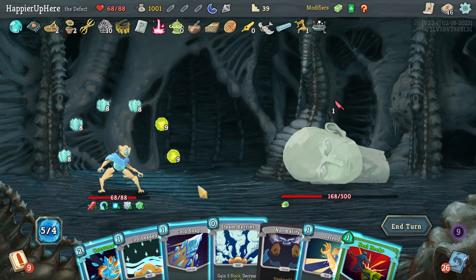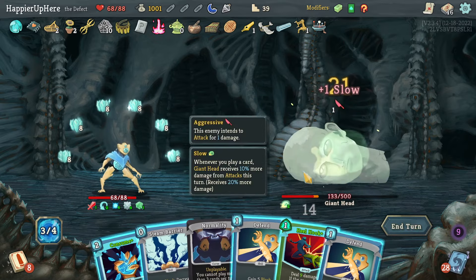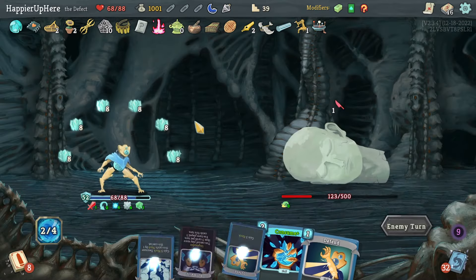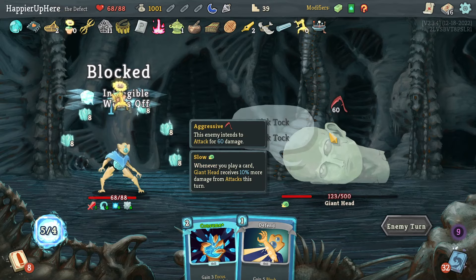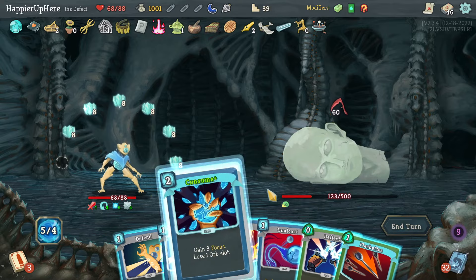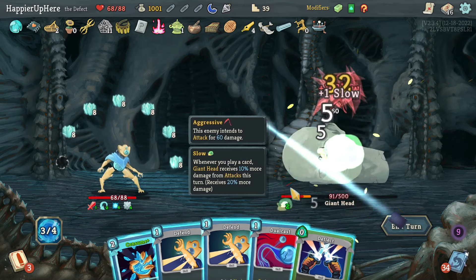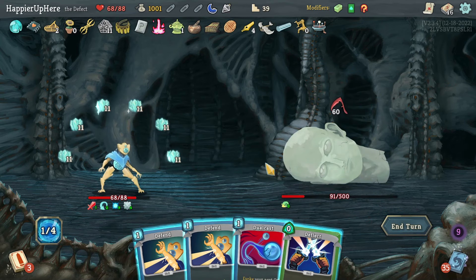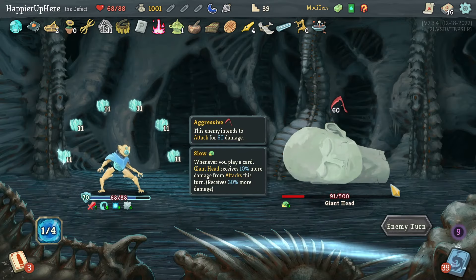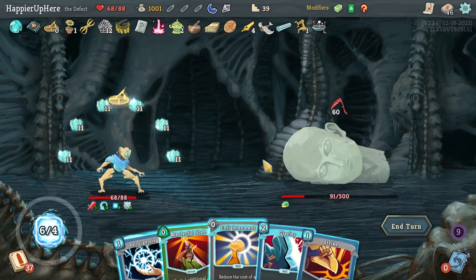The enemy will cap at 60 — I'm Intangible here. Let's do Cool Headed, Cold Snap, and Heal Hook. Once I play one more Consume it'll be 11 times 6 = 66, so I won't have to worry about being attacked ever again. Flash Shots, then Strike and Consume. That Consume actually saved me — without it I'd be in so much trouble. Now let me wait for the Ritual Dagger.